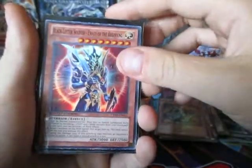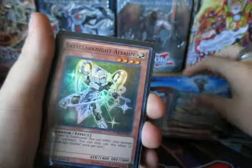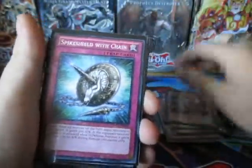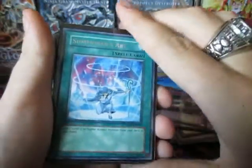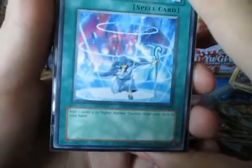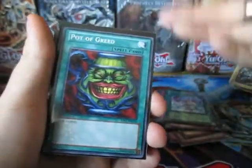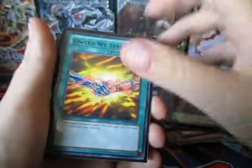Heavy Night of the Flame. Black Luster Soldier — I like using him. Rising Sun Slash — good to use on Utopia for that ability, that's really good. All Slam — good for inflicting damage to your opponent when you bring it out. Spike Shield. Dark Bribe — I really like playing that. Summoner's Art — this one is sleeved up because think of how expensive it is, and it's fun. Listen to this: add one level five or higher normal monster from your deck to your hand. That's basically a big cheat — bring a level five monster from your deck right to your hand.